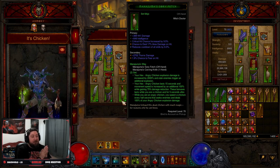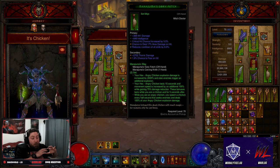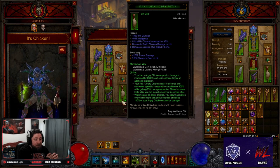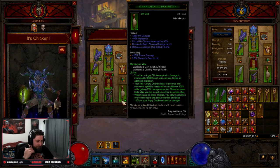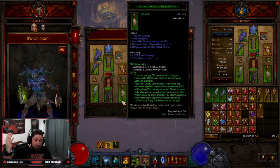What it used to be is the chicken build used to be just this weak little build used for basically speed farming or trying to find rainbow goblins because it didn't do any damage. Well, all that has changed. The two piece set here: Angry Chicken explodes, explosion damage is increased by 2000%, and slain enemies trigger an additional explosion. Huge, right? Your hex Angry Chicken lasts 15 seconds. You get move speed and damage reduction. These bonuses last up to 5 seconds after. While you are an Angry Chicken, you spawn an additional chicken every half second that seeks out enemies and deals 100% of your damage.